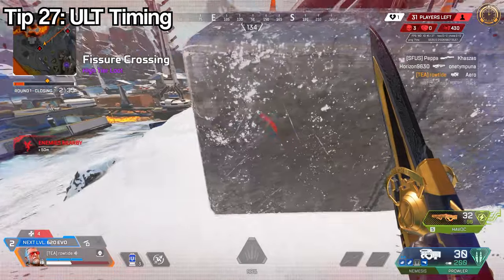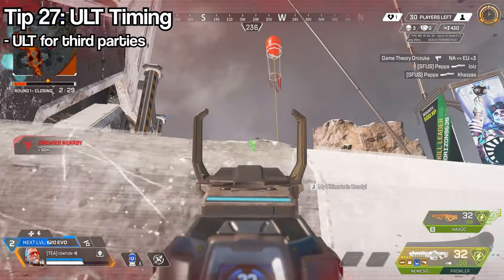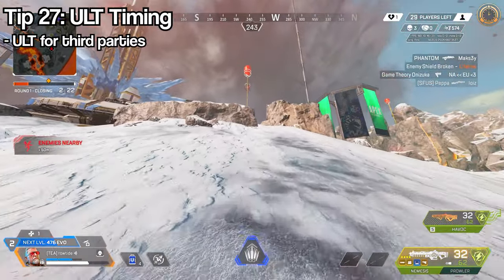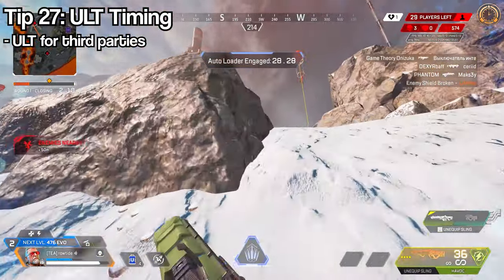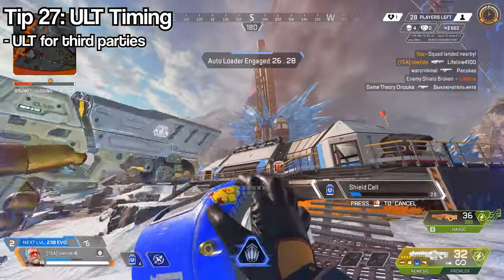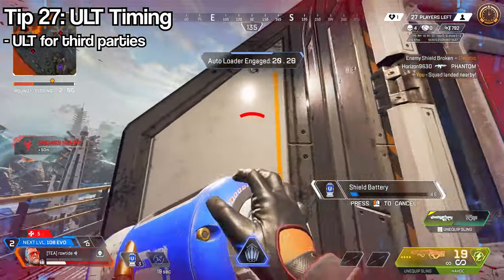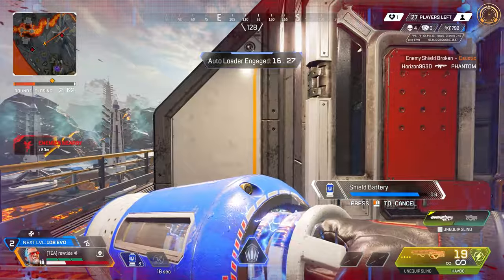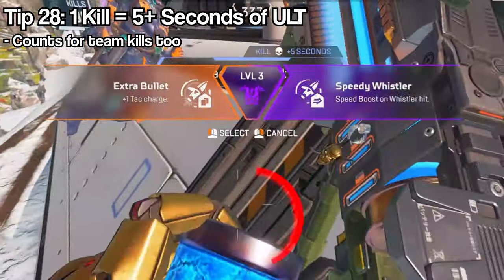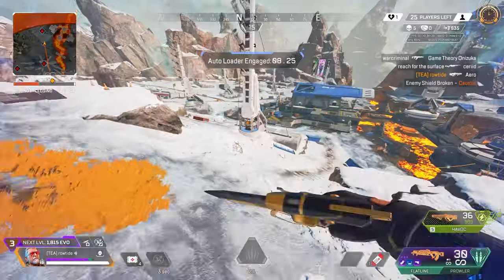What I often do is deal damage first, then pop my ultimate and push — for example, crack someone with an R301, then pop the ult and run at them with a golden Alternator. It's also okay to ult straight away when third-partying a fight since you're already at an advantage. Your ultimate also counters third parties because you can deal damage much faster. Also, if you or your teammates get a kill it adds around five seconds to your ultimate timer.